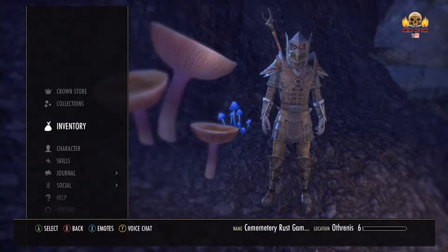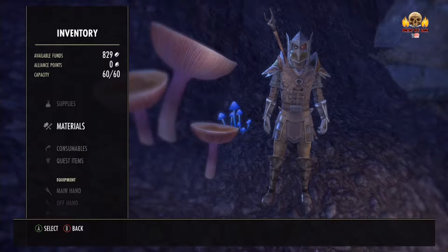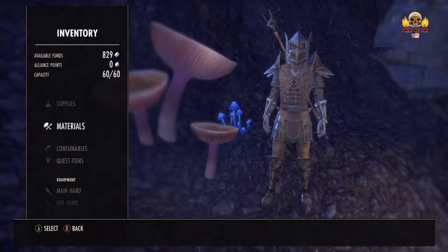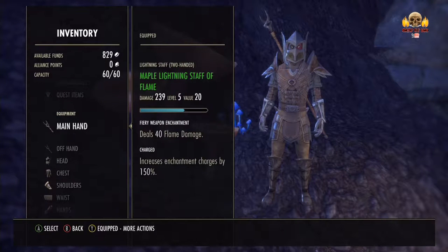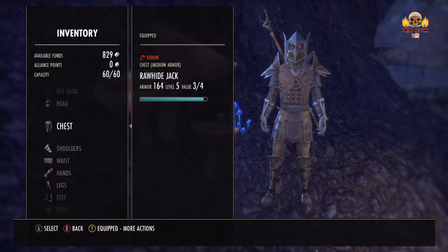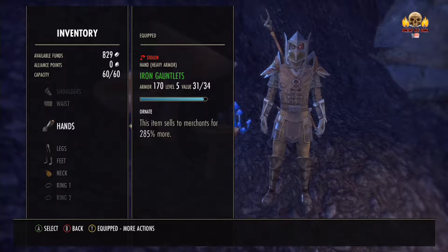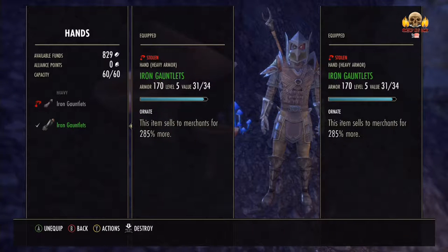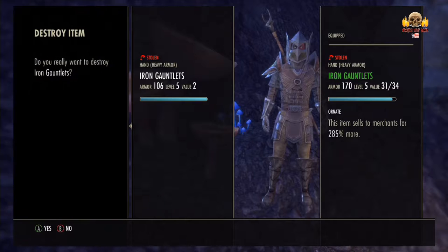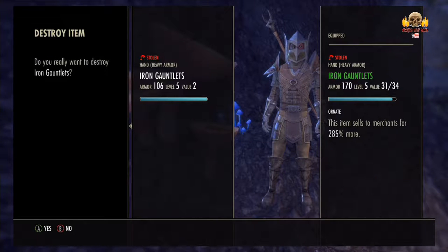Hold on, I've got to try and get rid of some stuff I don't need. Materials - I'm going to need those. Consumables, I need them. A lot of the stuff I need to sell. Let's just destroy that one because it doesn't even say it's worth anything.